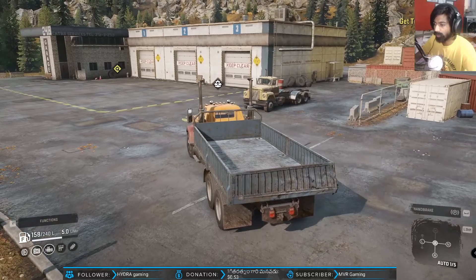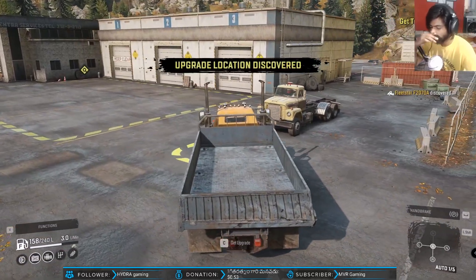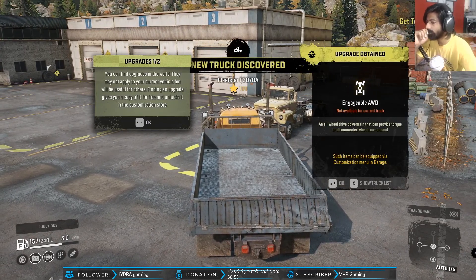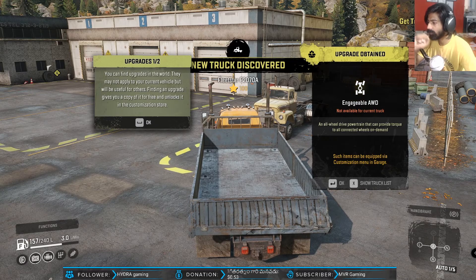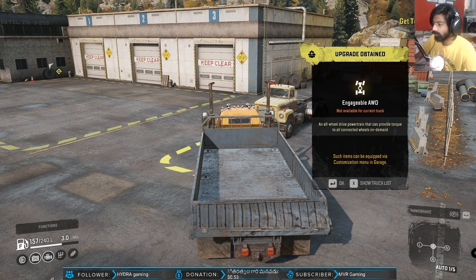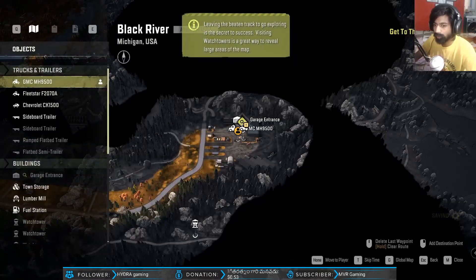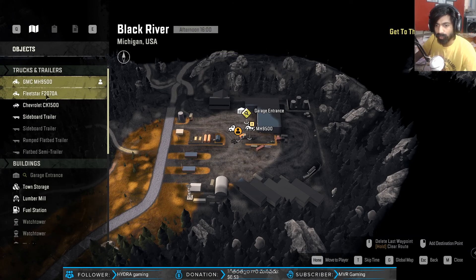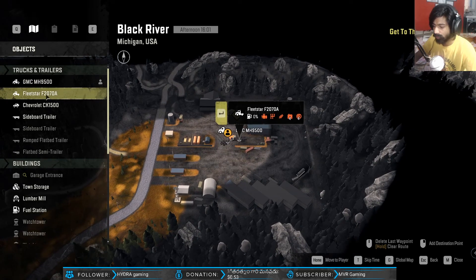Oh we have another truck over here. Let's get upgrades - okay, now we got the all-wheel drive upgrade. But the thing is we can't upgrade this truck with it - it's not available for this truck, it's an item in the vehicle customization menu. Okay, we can upgrade in the customization menu so let's check the trucks. Right now this one is a Chevy small truck and this is a Fleestar - let's enter.